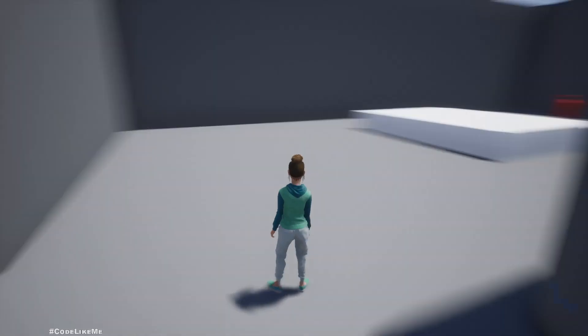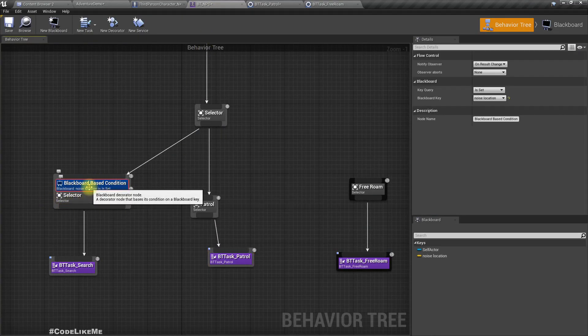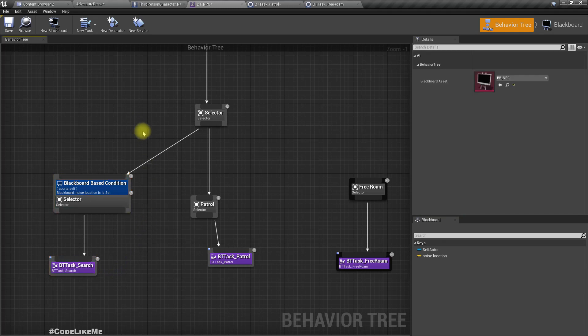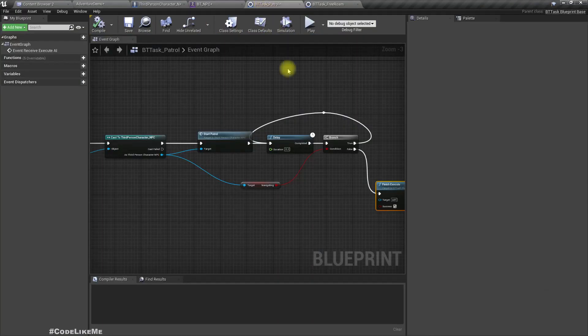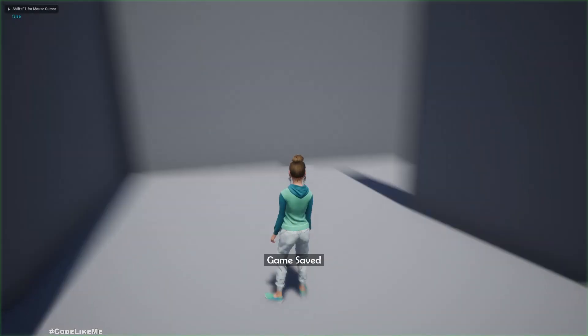One more thing — when we select this decorator, the observer aborts is set to none. I think I should set it to abort self. That means this task will be aborted, so when I do that, what should happen is it should instantly start searching. Otherwise it will wait until the current task is done. Let's see now.